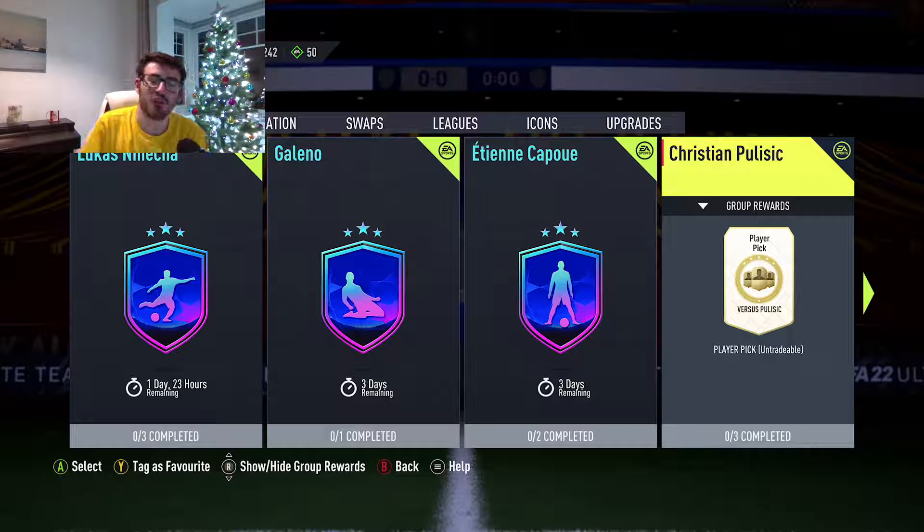Hey guys and welcome to another FIFA 22 cheapest solution video. In this video I'm going to be showing you how to complete the new 87 rated Foot vs. Christian Pulisic player pick SBC for as cheap as possible. For less than 150,000 coins we have the choice between picking either a Foot vs. Fire version or a Foot vs. Ice version of Christian Pulisic — both 87 rated, both with different stats, different weak foot and skill moves. It's a pretty cool concept personally.